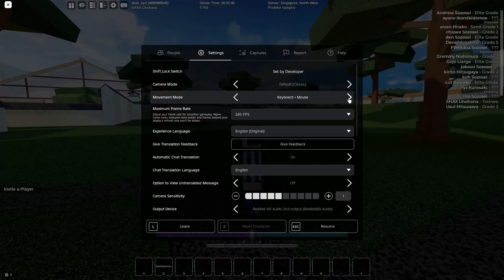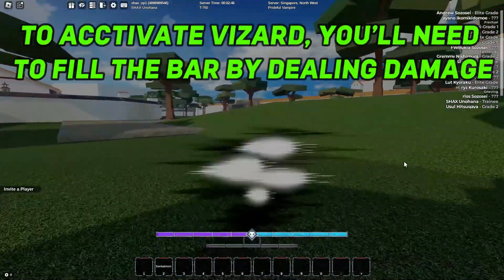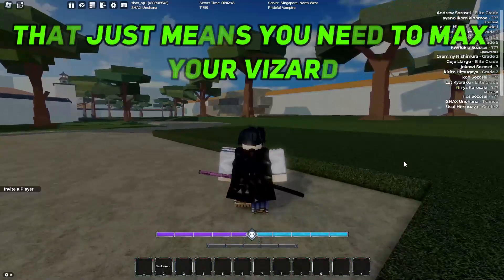After that you will have the wizard mode. There will also be a bar on the bottom right corner. To activate wizard, you need to fill this bar by dealing damage. You may be confused about the whispers on your screen.